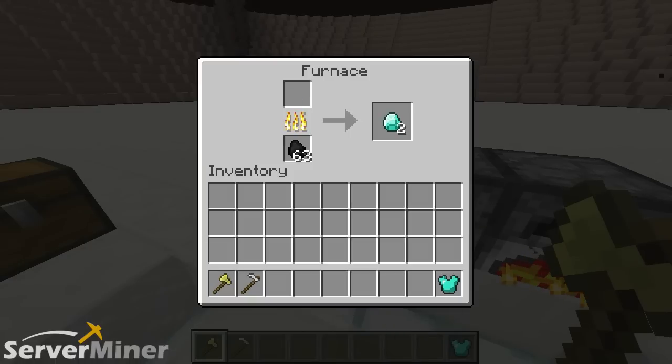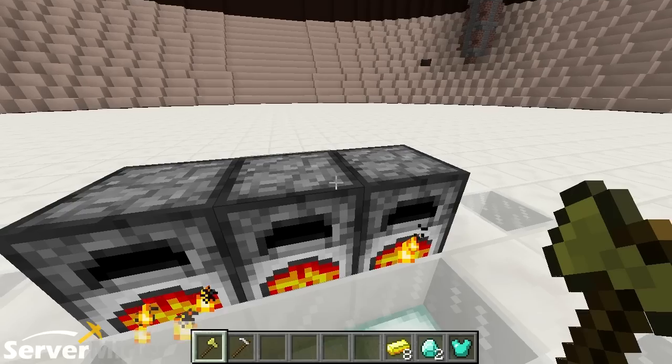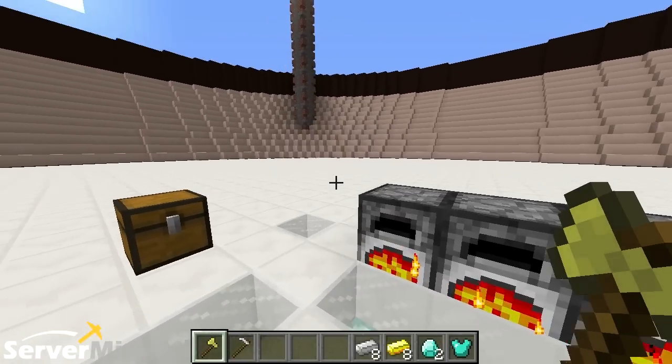And boom, as you can see, they're all smelting away just as any other item would, and you clearly get back the ingredients used to create them. They don't give your sticks back for any of the tools you've made, but that doesn't really matter — you can chop down some trees. I've gotten some golden ingots from the gold chestplate and my iron ingots back from the iron chestplate.